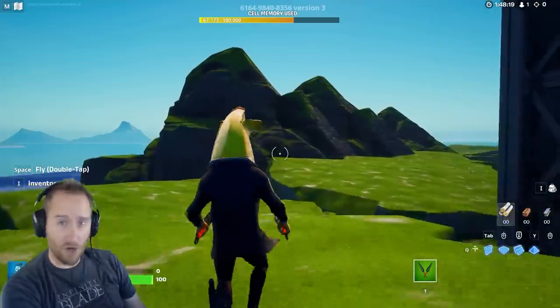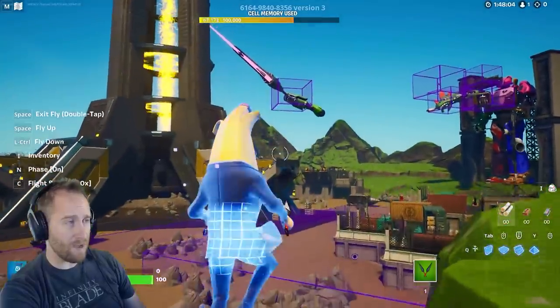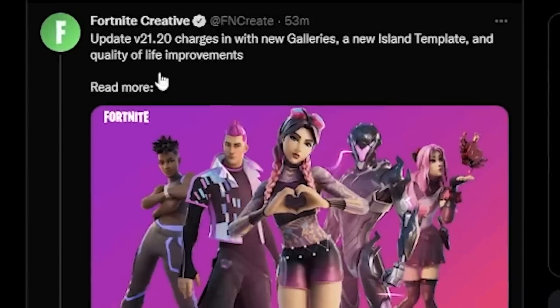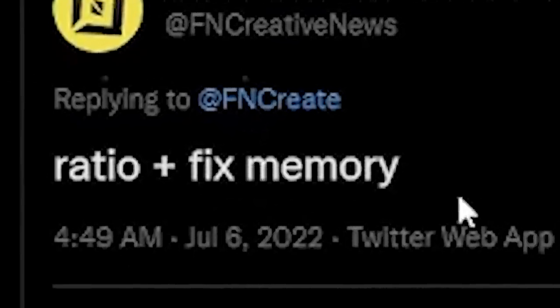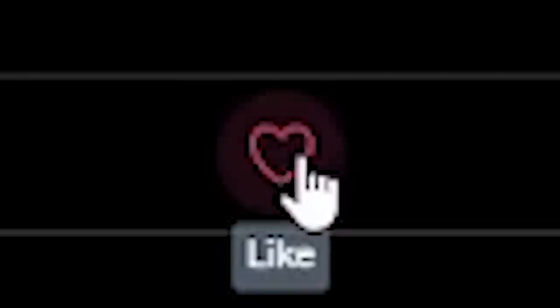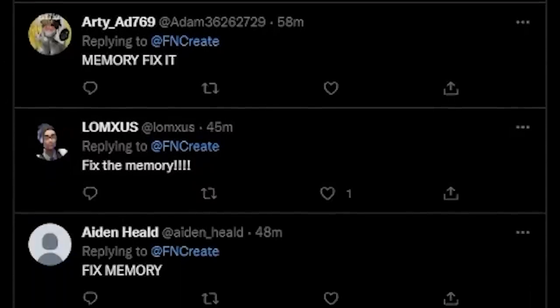I do need to mention that a lot of people are complaining about memory problems, saying that memory has gone through the roof. This is just an old map I have where the memory seems higher than usual. The Fortnite creative tweet about the update got ratioed by creative news and leaks saying 'ratio plus fixed memory,' and you'll see a ton of comments about how memory has just kind of blown up.